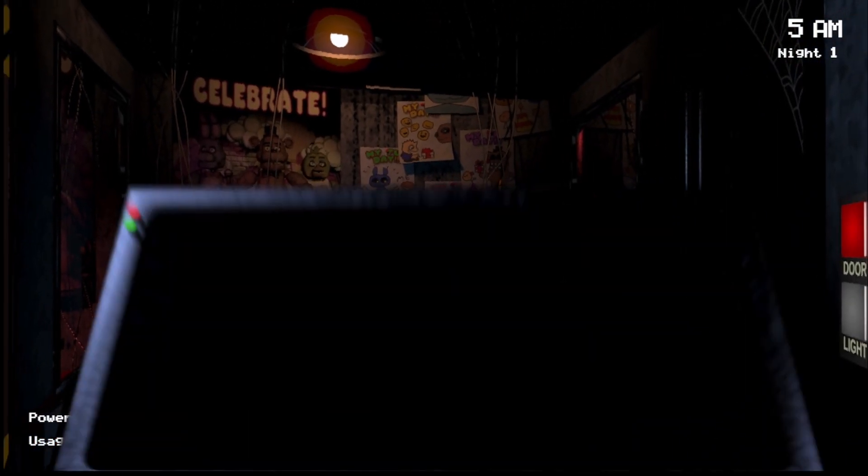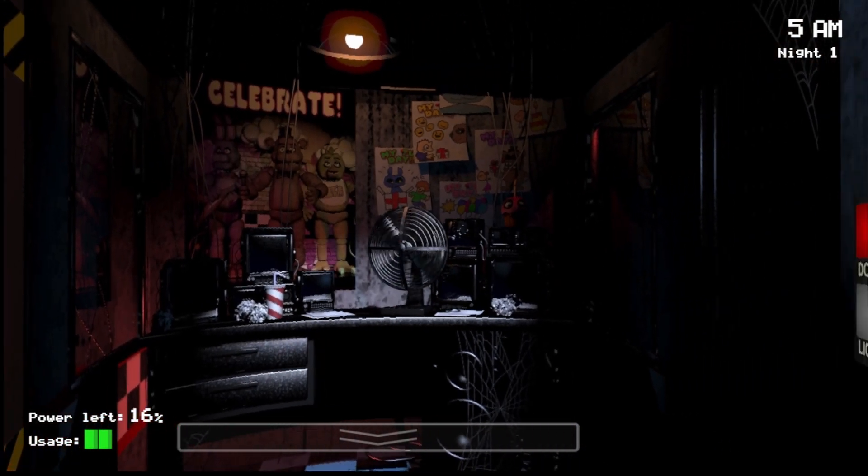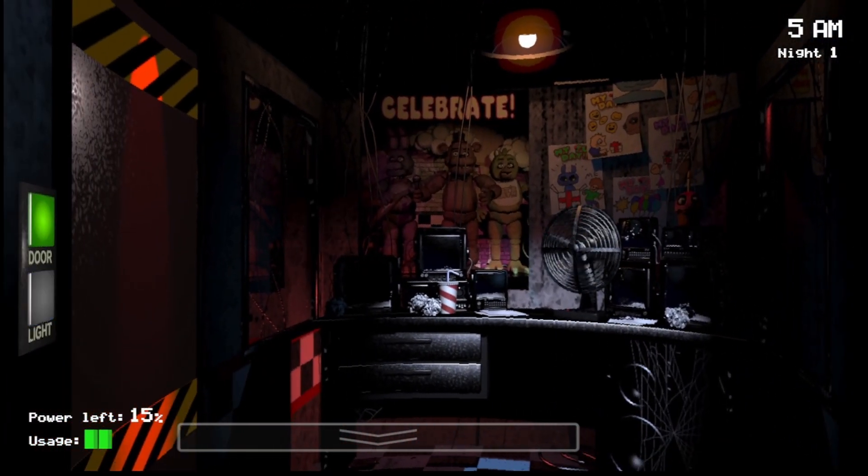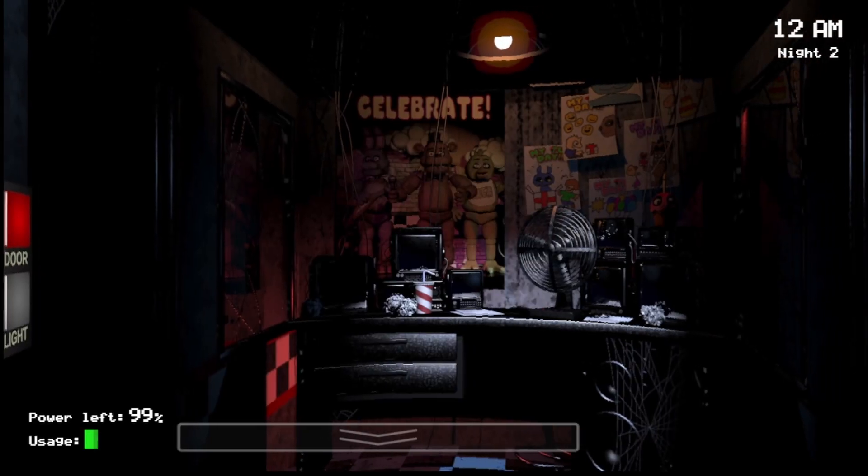This is pretty much the basics — just keep checking your doors. It's very unlikely Chica will show up this night, but if she does, she will just show up on the right door. Do the same thing you do for Bonnie, which is just close the door after you see her in the light. Just pay attention to your surroundings and that's all it takes. I'll see you guys in the next video. Peace out.